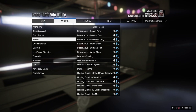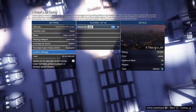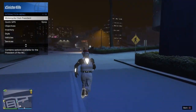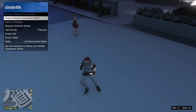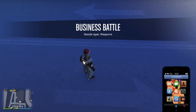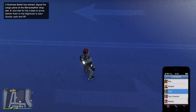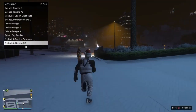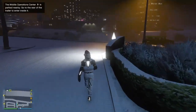Make your way to the nightclub. Start the job a second time — load it up, then back out. MOC's gone now. You want to request your Mobile Operations Center first, then call a car from your garage — Nightclub Garage B2 is where you want to go.